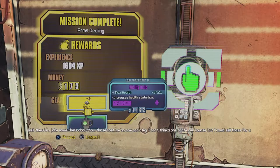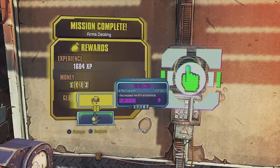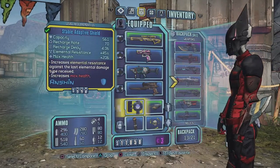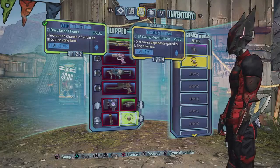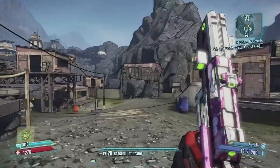Since arriving on Pandora you've been molded, shot, stabbed, and frozen, and yet that pun hurt worst of all. The arms dealing pun - that is because of course he's not a weapon dealer, he's a dealer in physical, fleshy arms. There's a joke somewhere about how those cost me an arm and a leg. We get the vitality relic which ups our maximum health by 37.2%, which is really really nice. I'm just gonna equip that because it's better than the 5% increase in rare loot.